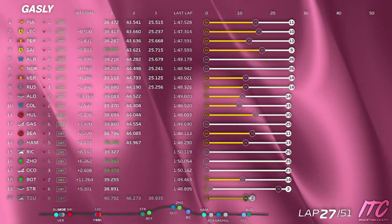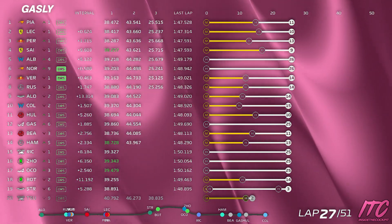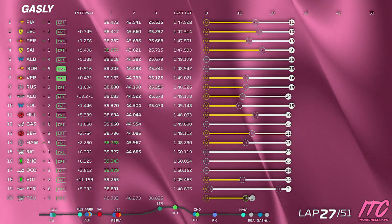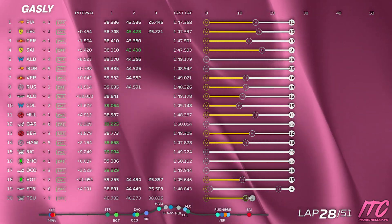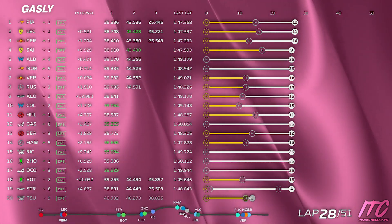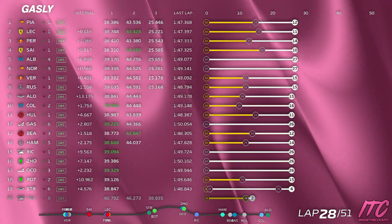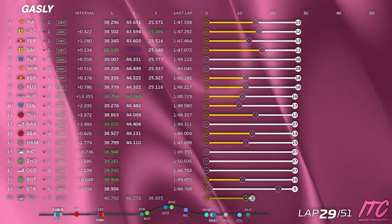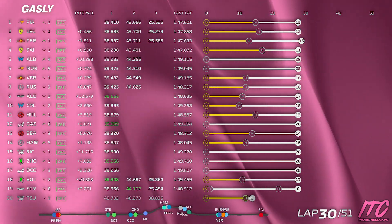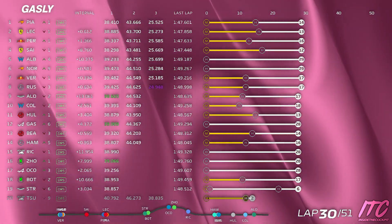Hulkenberg 1.9 ahead, Bearman is 2.7 behind. Our main concern is with the fronts, happy to use the rears more. I'm flying. Pierre, you're doing a good job mate, let's keep it up. Ricciardo, who you were racing earlier, is falling 13 seconds back — just keep watching those fronts. Gap to Bearman behind at 1.6, now 0.9, now 0.6. Overtake is available.